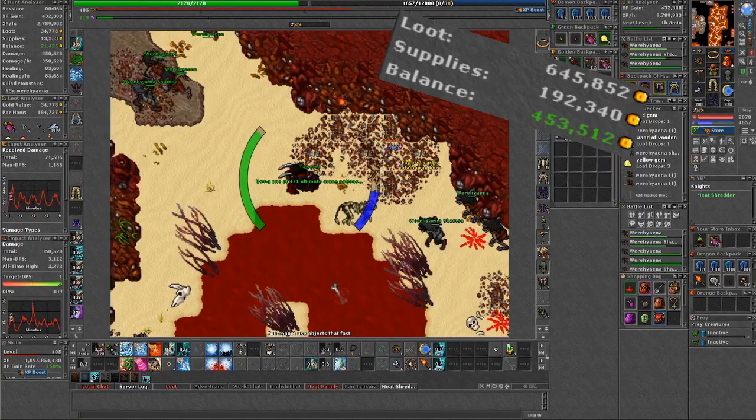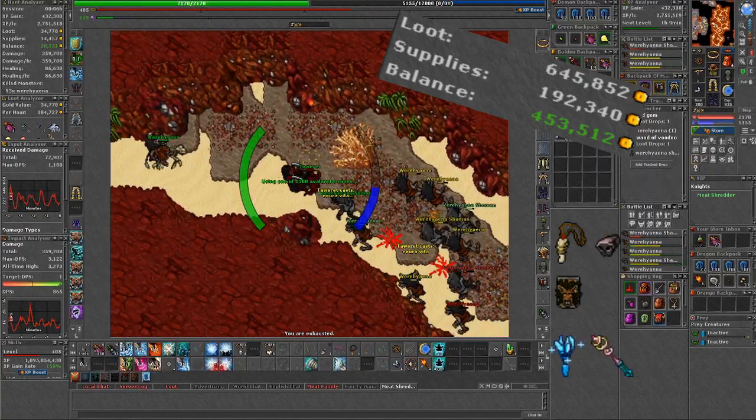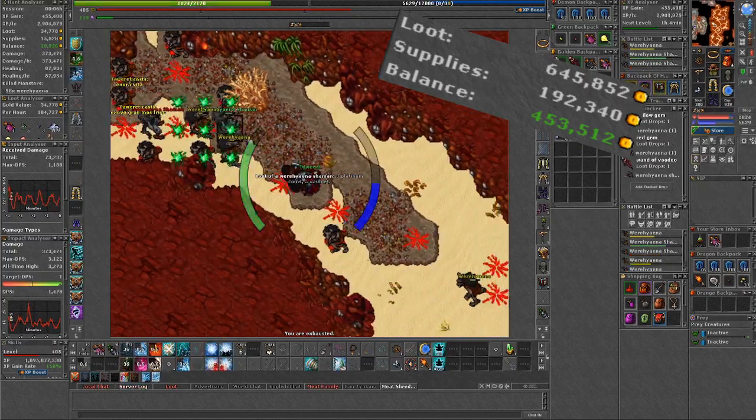As for profits, I had around 450k per hour. I had a huge chunk of loot skipped and was looting mainly valuables and rods or wands — the visits to depot would have been crazy otherwise, since a mage doesn't have that much capacity.